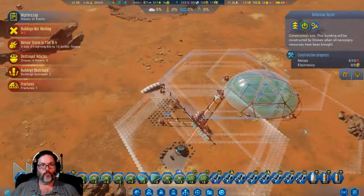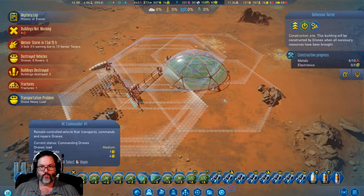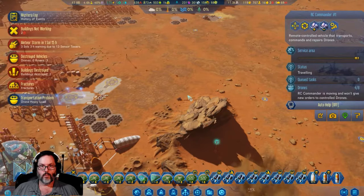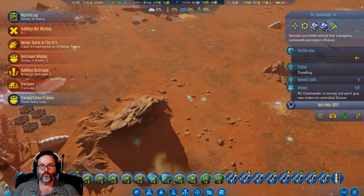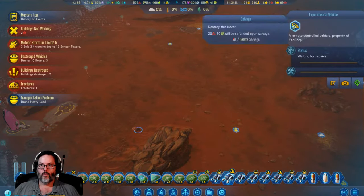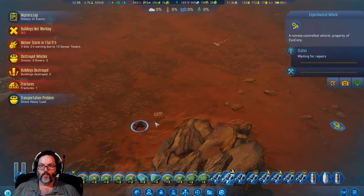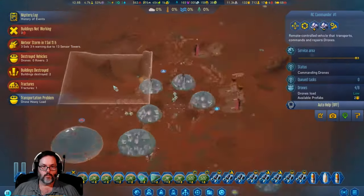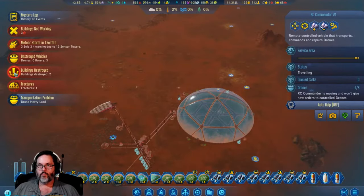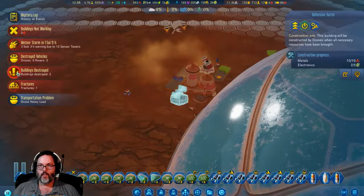I'm gonna go ahead and raise it to speed three because it doesn't really matter. There's incoming from out here. Where is this guy? We'll see if we can get out there. We can't repair it - that's fine. Just scoot your butt back in there. Two buildings destroyed - still waiting on you.